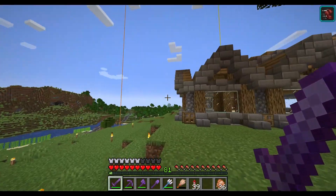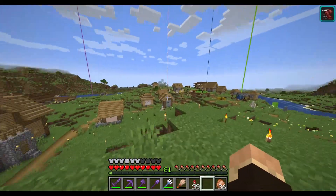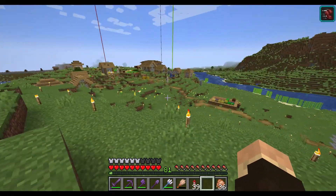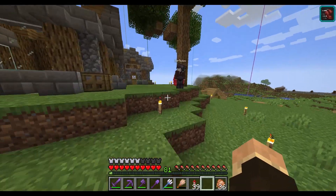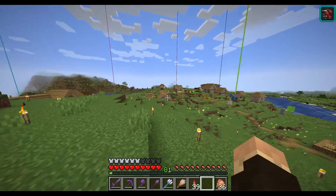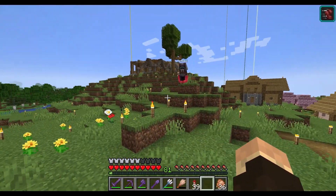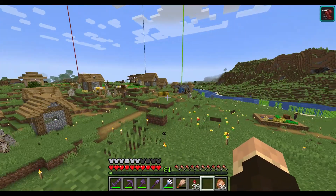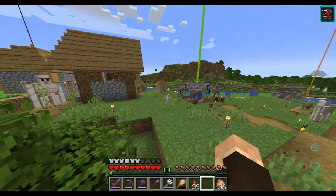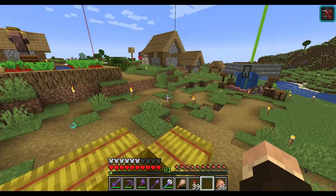The main debate is whether we — the Steves — are the original inhabitants of this world, or if the villagers were. There's a huge difference between villagers and us — we can't communicate with them, they speak a different language. The main thing that causes concern: zombies look like us, not like villagers. There's a specific difference between zombies and zombie villagers, which means there's a bunch of Steves that became zombies who don't exist anymore.